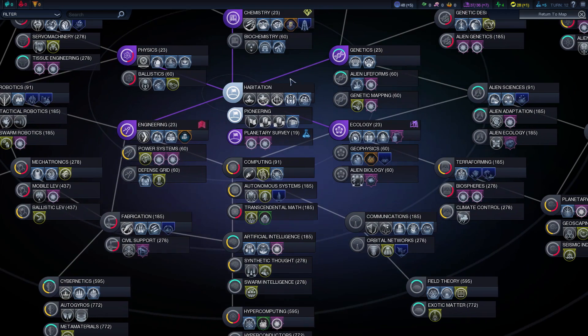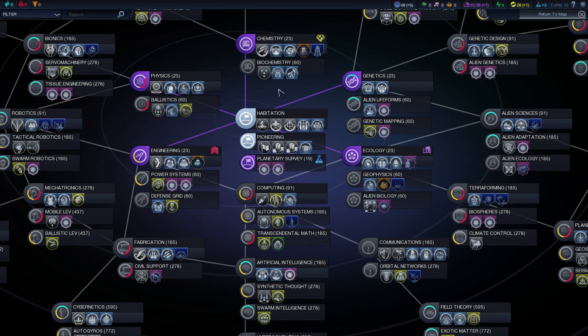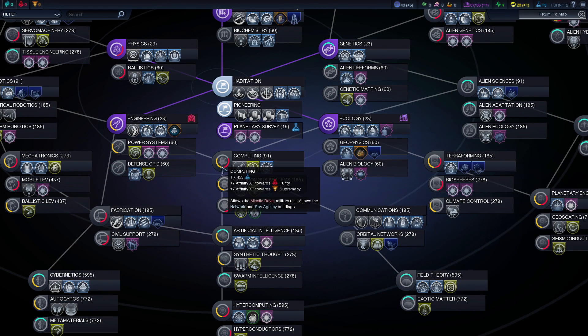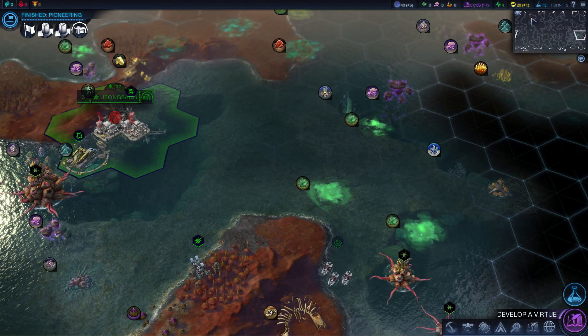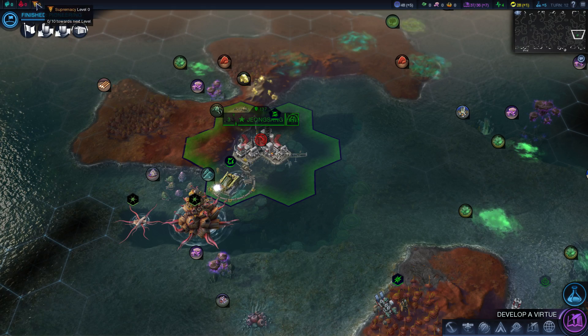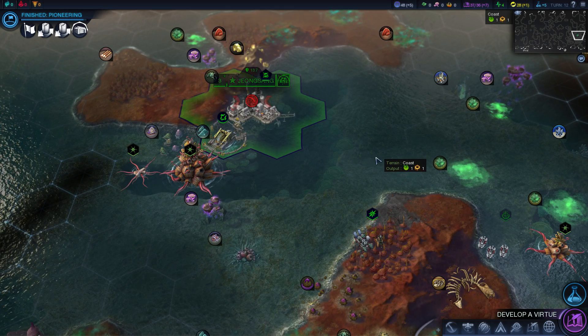There are a lot more colors now. I think this was in the base Beyond Earth game, but I want to point it out because I really like it — they finally added colors to each and everything. World wonders are in yellow, buildings in blue, units in gray, and improvements in pink. They also show which affinity each tech has by this little circle here, telling you which affinity you can grab in that technology. Talking about affinities, there are hybrid affinities now. If you go into purity but also go into supremacy, you actually get a bonus — I'll explain that once we get our first affinity.